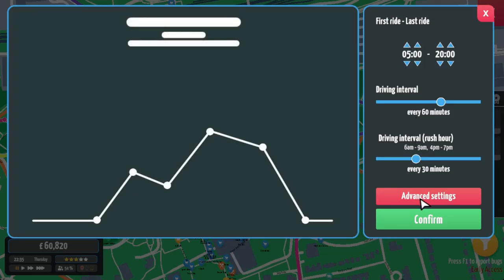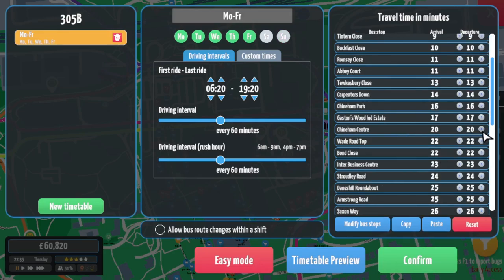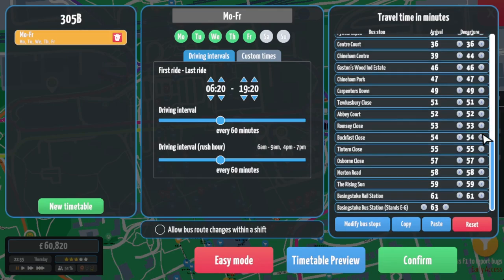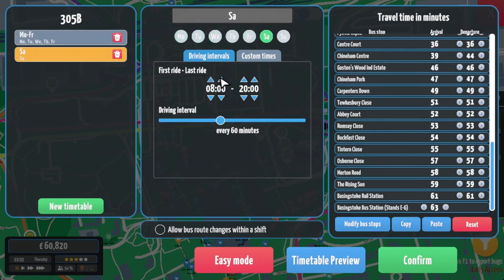I don't know what the timetable on the previous routes was, but we'll run this at 20 past the hour, 6.20 to 18.20 - so it runs over about a 12-hour period, every hour Monday to Friday. Going on to here - the Chinam Centre, wait five minutes, then do the circular, then the Chinam Centre back, wait five minutes. The Chinam Centre will be the timing point at both ends of the route. The route is just over 60 minutes, which means we need two buses.